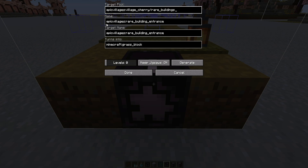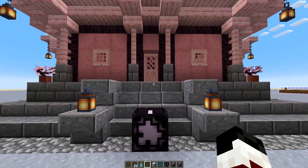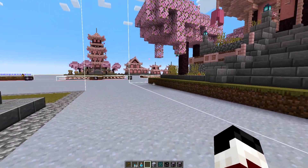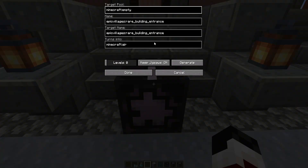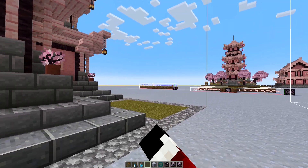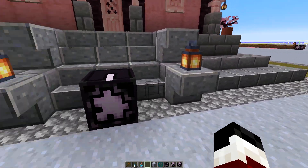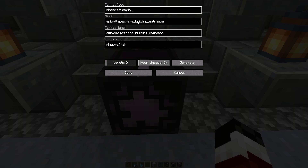On these two sections — the name and the target name — we are just going to be changing this from building_entrance (which is what the regular houses used in the previous episode) to rare_building_entrance. You want to make sure that both of these are named exactly the same. For our structures here they're primarily the same as before; the only difference from the little houses is that we are changing it to rare_building_entrance because we're specifically on our rare street making that call for the rare building entrance at the far end.